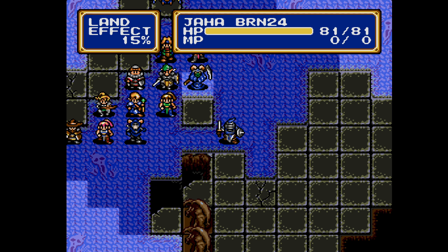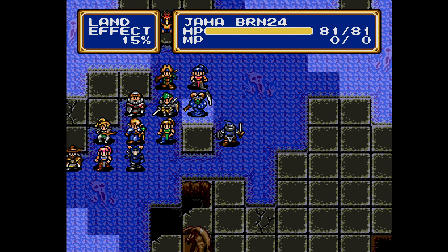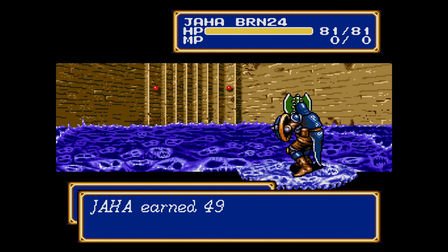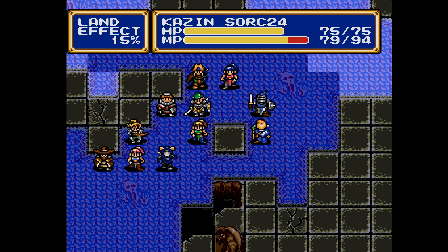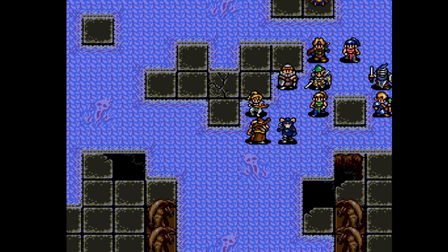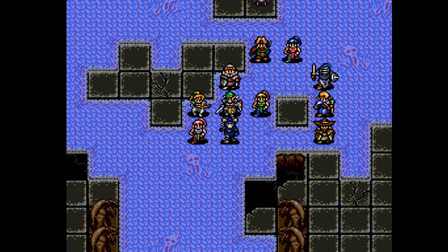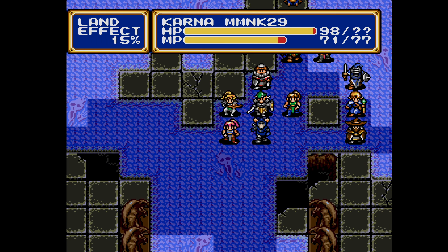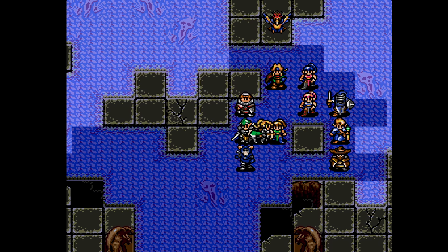Jaha — we could. Better save that, sorry. Now Kazin, get away from Chester — we don't know what he's going to do. He's attacking Slade. Luckily, I think friendly fire gets a penalty to damage, so just have to wait for the effect to wear off.